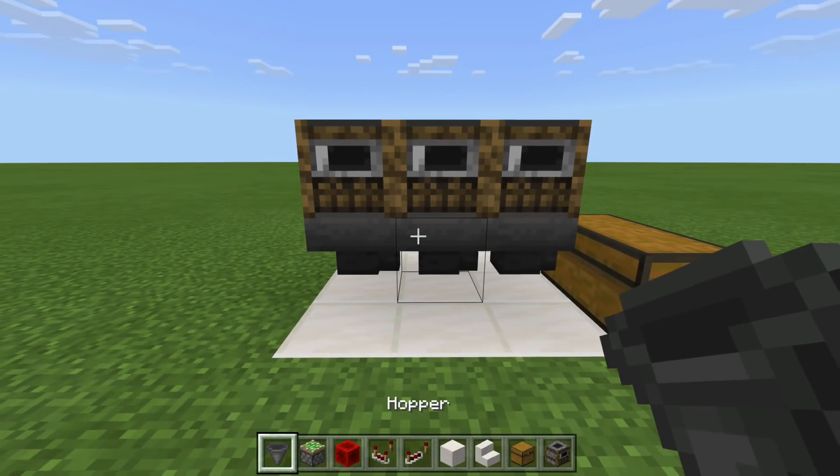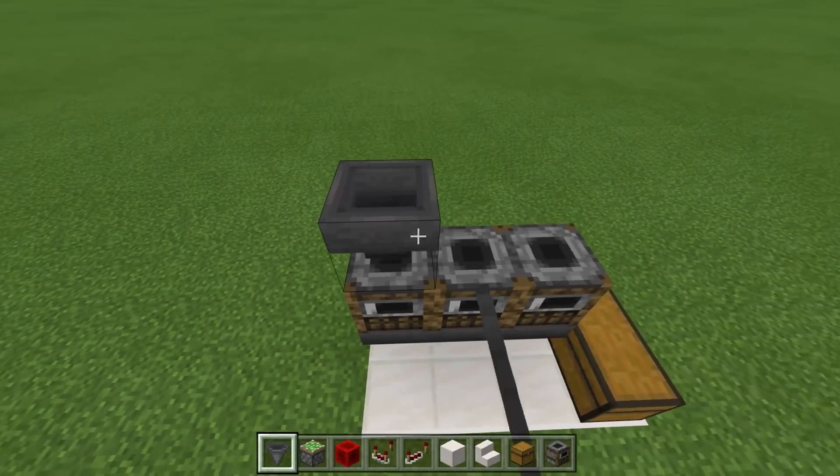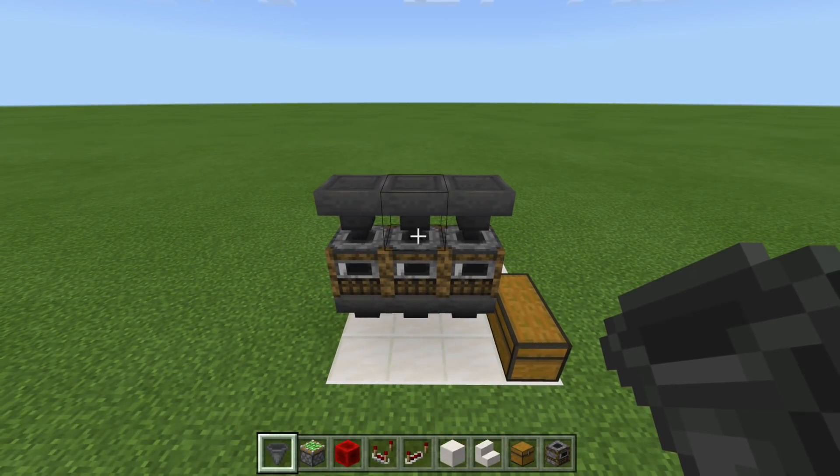All we need to do is grab our hoppers once again, come up here, and crouch-place hoppers into the top of our smokers, furnaces, or blast furnaces. That is the foundation of the build done. Now let's go ahead and start working on the redstone.